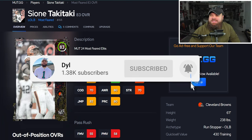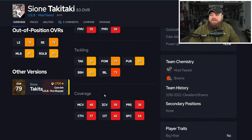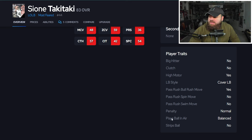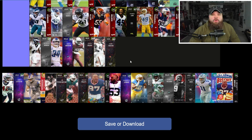Next is Sion Takitaki with 84 speed and 88 acceleration. He's 6-foot-1, 238 pounds. He offers nothing as a pass rusher and nothing from a coverage standpoint. Looking at traits, he only has Bull Rush on Yes and Play Ball Near Balance. He just doesn't really do anything on the football field, so Sion Takitaki is also going into F tier.